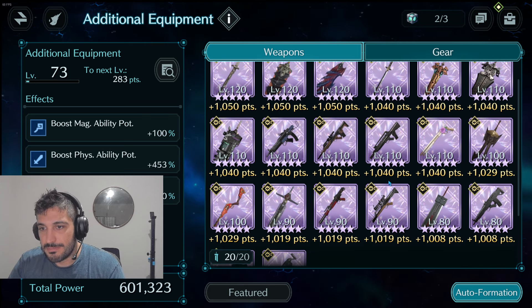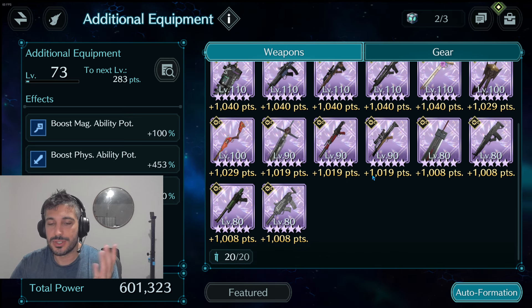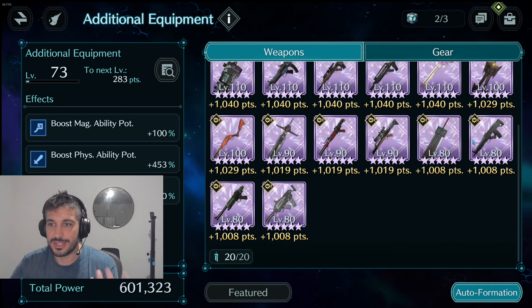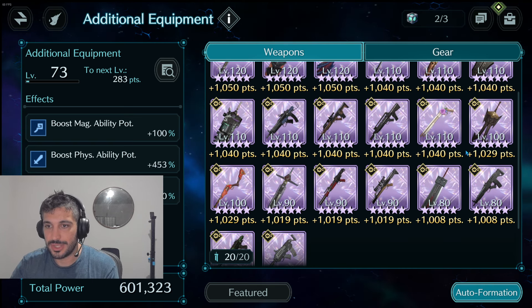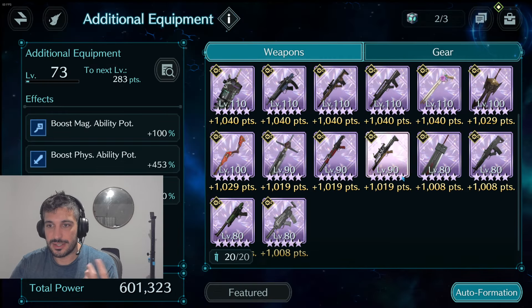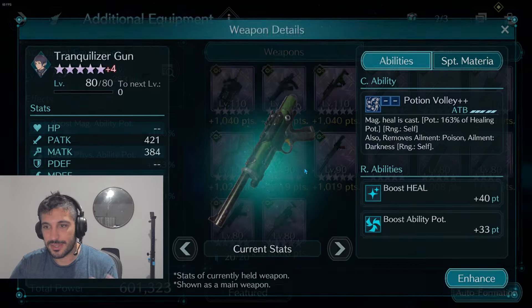It's a lot of investment, but at the same time this is my main motivation right now in the game, so it would make sense. I have mixed feelings because these weapons are totally outdated. Maybe this one for fire resistance, maybe this one for lightning resistance — it's never bad, but I'm not sure.